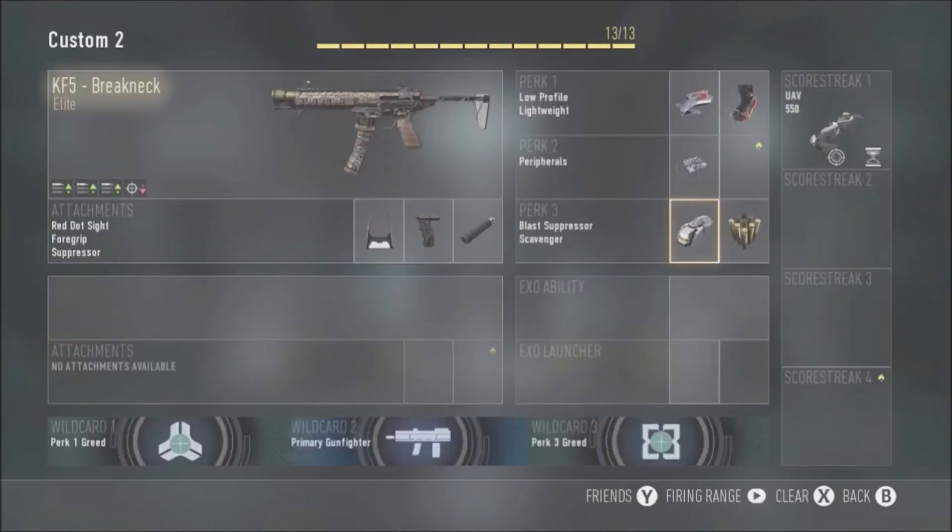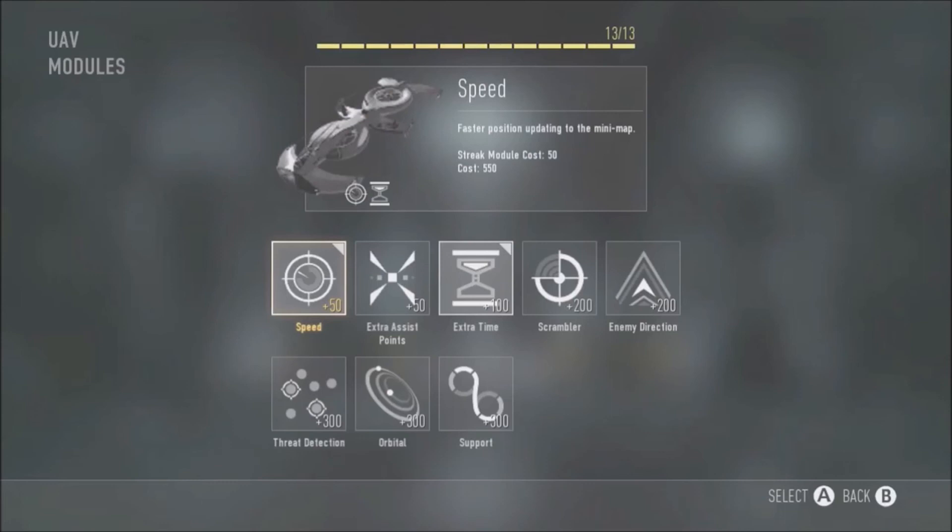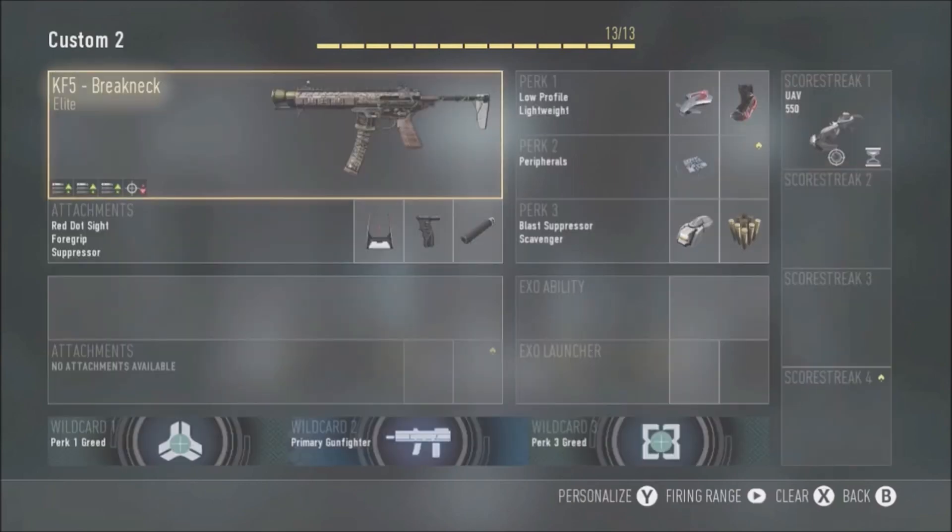So I've used the Perk Greed wildcard for Perk 1 and Perk 3, plus Primary Gunfighter. Now for scorestreaks — I only have one, the UAV, normally at 400 score. I've customized it with extra speed so it sweeps the minimap faster, and extra time so it lasts longer. That's only 150 extra score — basically one extra kill on domination. When running this class, you cycle through killstreaks pretty fast, so it works well.